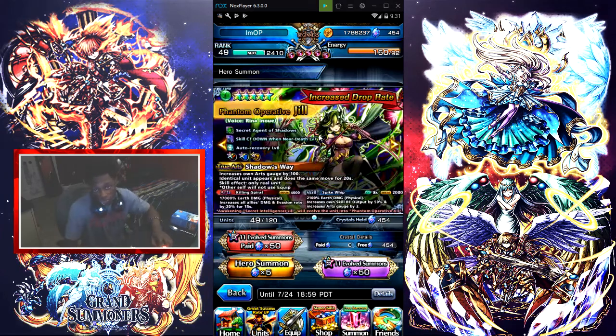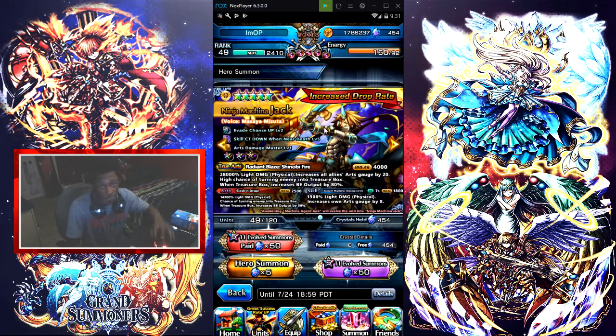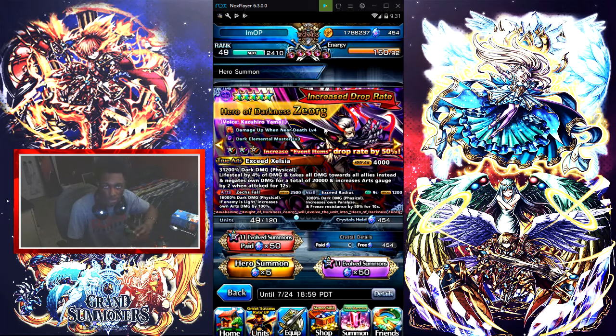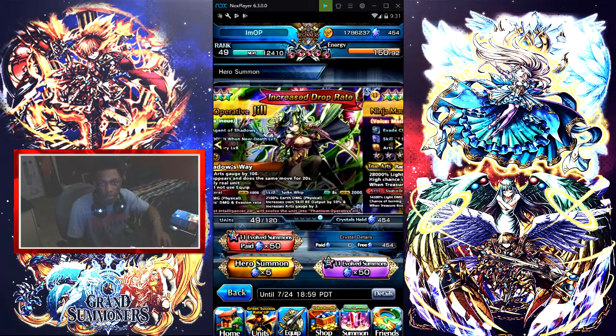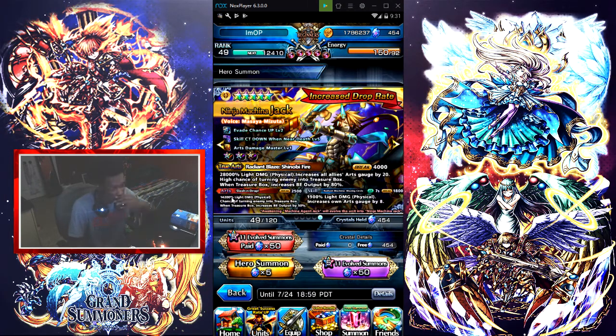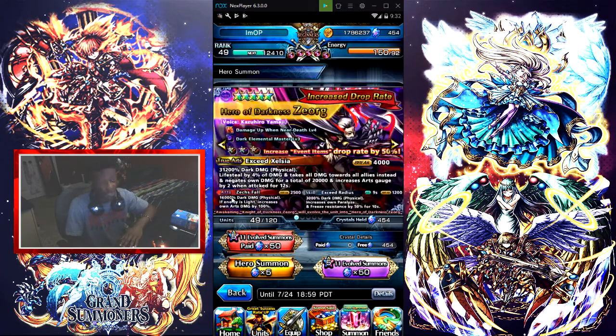We have Jill, who increases your own art gauge by 100 when she uses her true art. Once you get her true art, you'll be able to use your arts with a duplicate — basically like using your true arts because it's double the damage. It has 17K damage, so just add 17K. So it's 70K for Jill and 17K for the duplicate, which is pretty good and amazing.